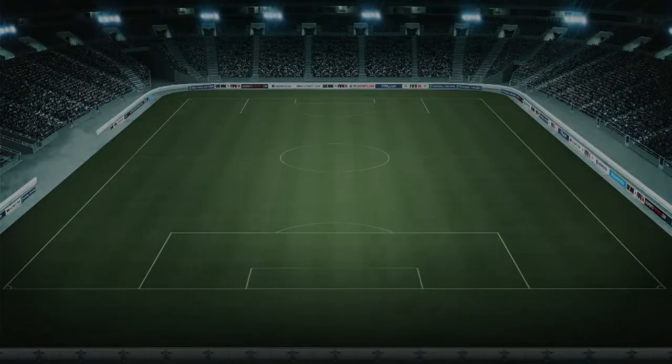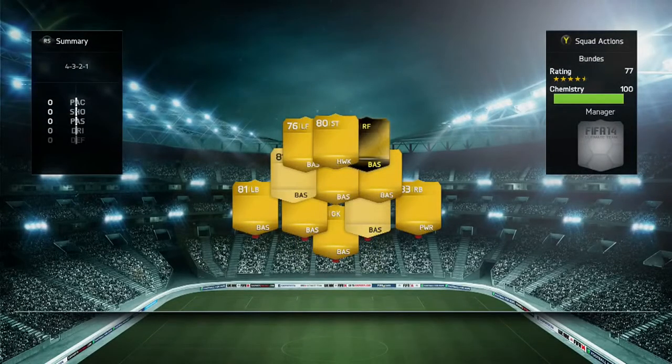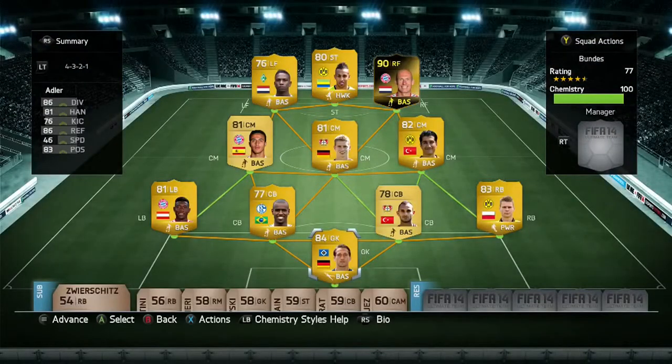We can move on to see what squad I was using him in throughout the games. It was pretty much just a Bundesliga team surrounded around him, focused on pace and things like that. Aubameyang, Elia, Alaba, Santana, Adler in net, Sahin, Bender and Thiago in the mids, and then Piszczek at the back.